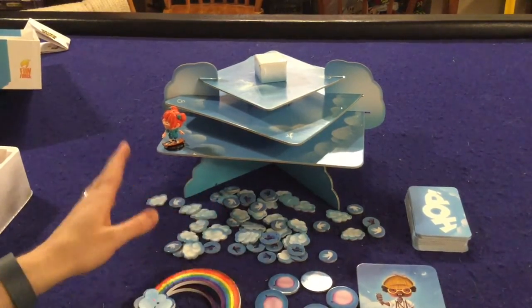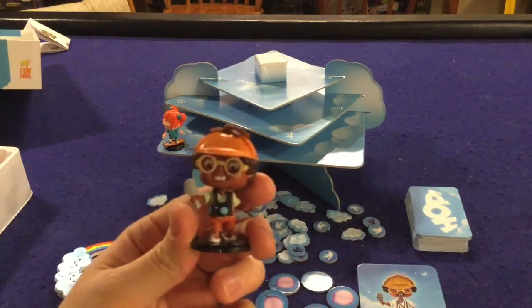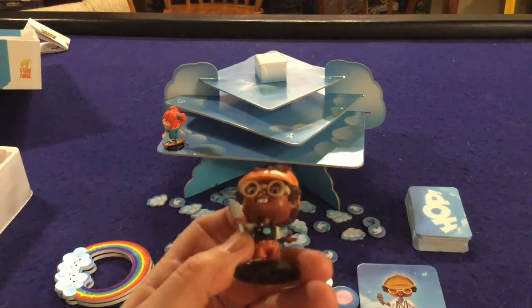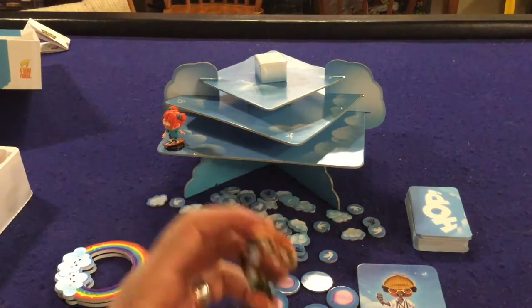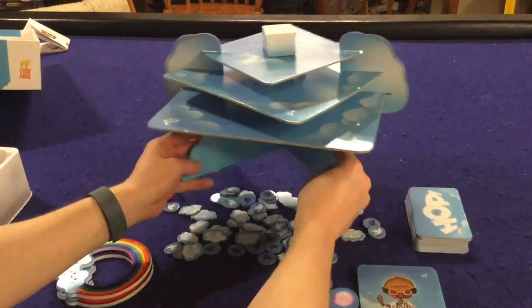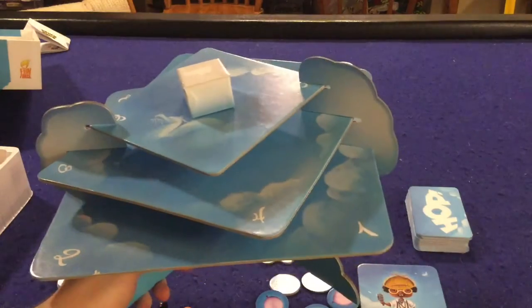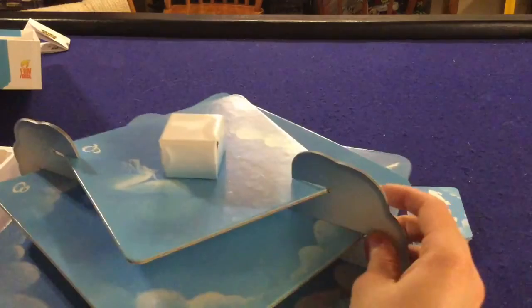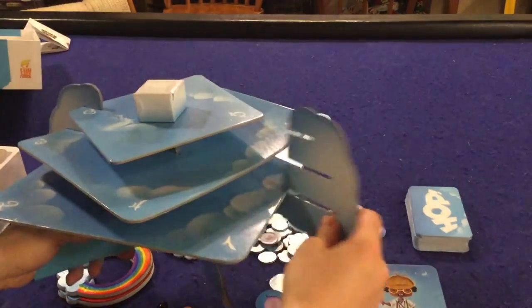I'll explain how to get cloud points in a minute, but let's take a look at these miniatures because I know you probably want to. These things — wow — absolutely gorgeous, fully colored, crafted, sturdy. These are legit the real deal. Also I want to take a look at the board because this is really what's going to draw a lot of people's attention. It works pretty well setting together. I mean I have no real problems with it except I don't know what these little pieces are for — I think they're just supposed to look like a cloud. They just kind of fall off a lot, so we just don't play with them; you don't really need them.